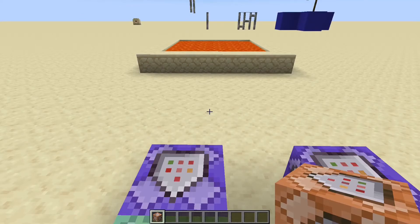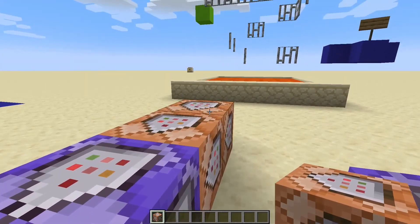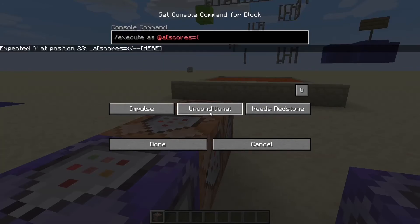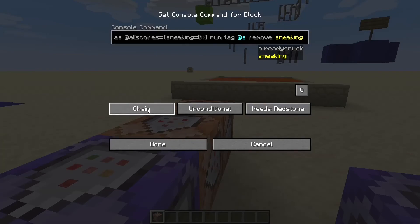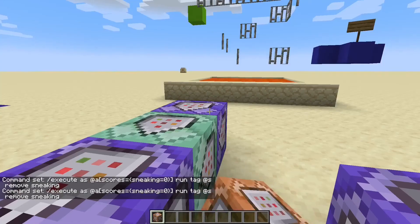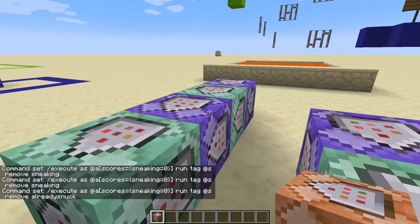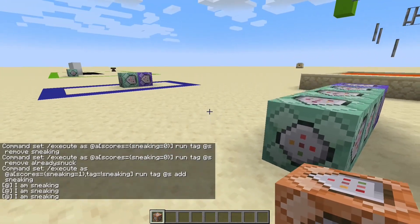What we need to do now is reset this command every time the player is done sneaking. So we're going to add two command blocks. We'll put: /execute as @a scores sneaking equals 0, run tag @s remove sneaking. Set this to repeat, always active. Then set the next one to chain, always active, and copy the command to remove already snuck. Now every time we sneak, this command will go off once.